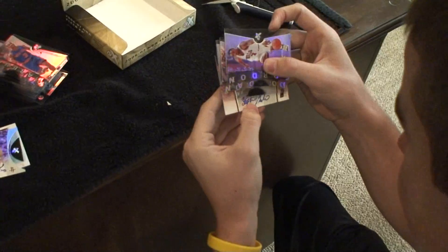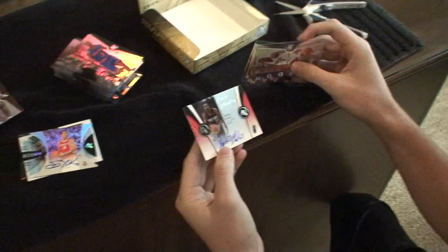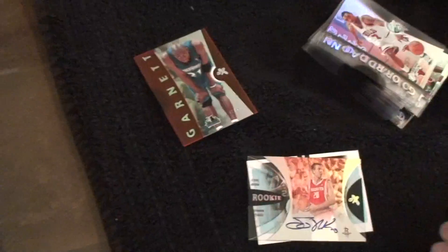That's an auto. Go ahead and open it. Yeah, this is an auto — it's out of 58. Did we see a team? Wow. Who? Steven Graham. KG is the hit of the box. There you go. There's the first four. See you guys.